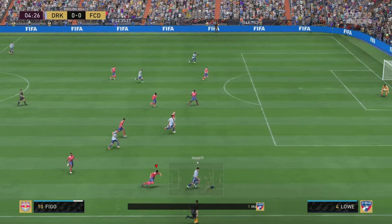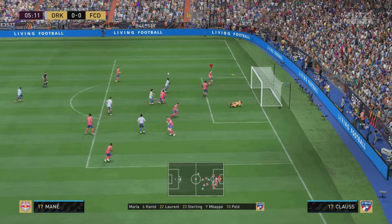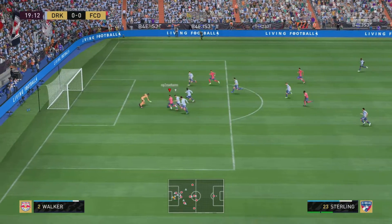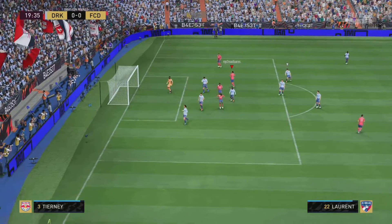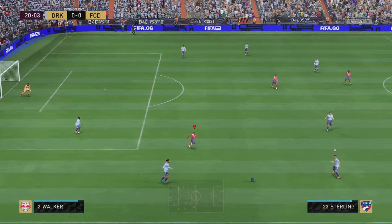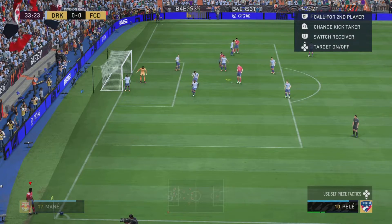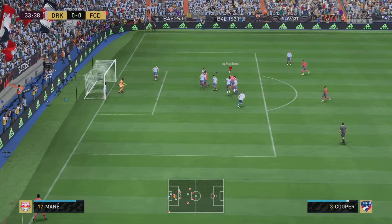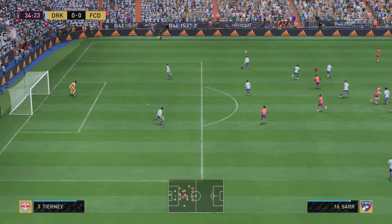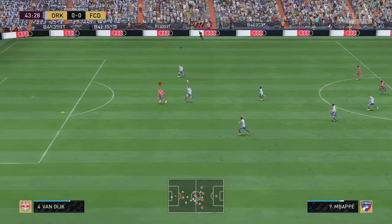Cooper makes a good first tackle on Ronaldo right away. Let's see if he can make another stop — hey, maybe this guy's a beast! That's several good defensive stops right from the start. Sterling, Sterling — you've got to finish that. Corner — is it Cooper on the spot? Yeah, the Power Header! It wasn't super great but you can definitely tell he's good enough in the air to get some goals on corners.